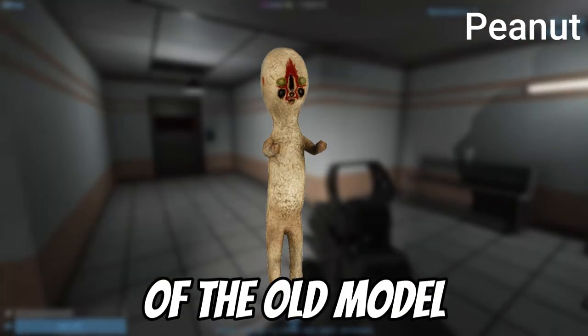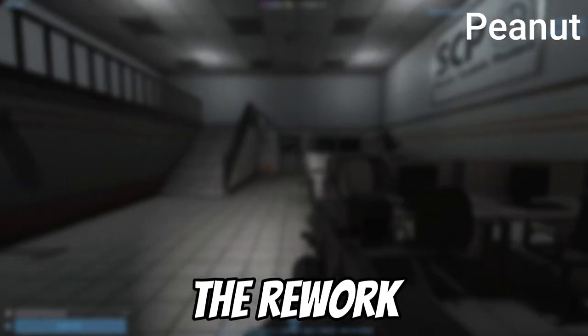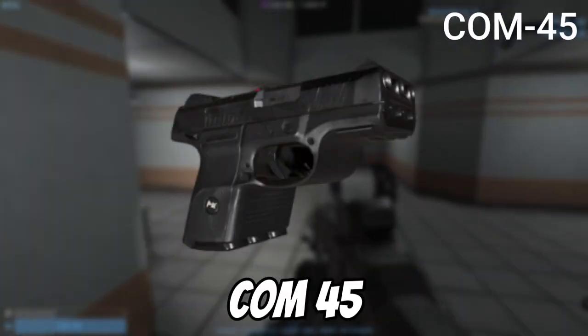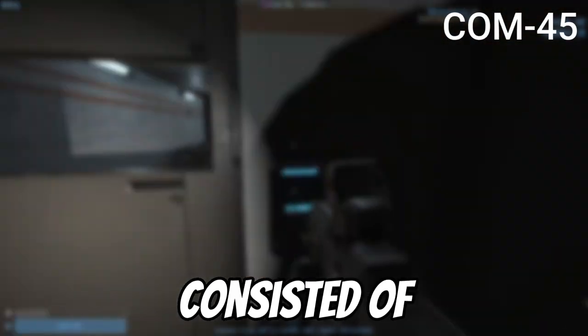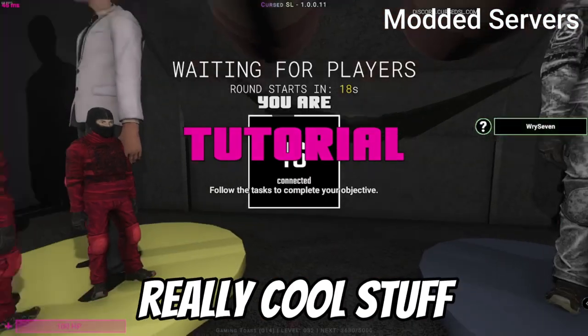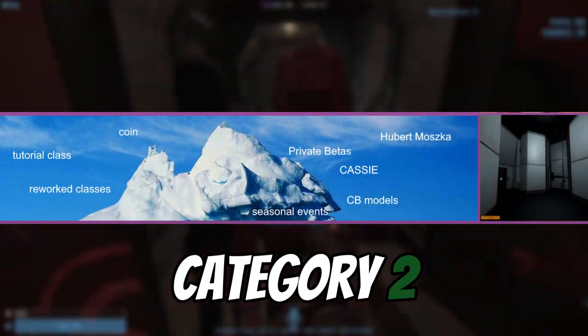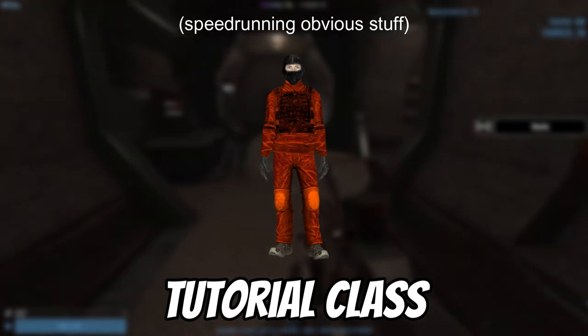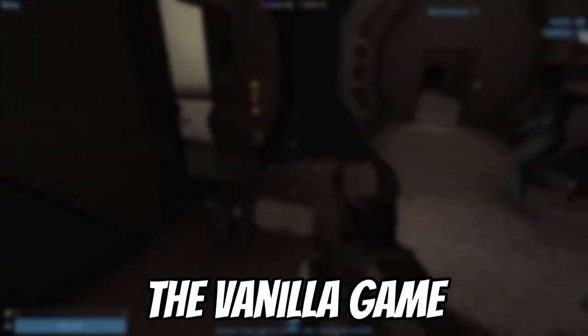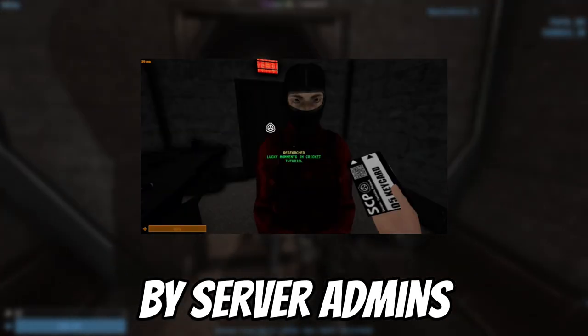Peanut was the nickname of the old model of 173 before the rework. Site02 is the official site SCPSL takes place in. COM45 is a difficult-to-obtain weapon consisting of three COM15s. D-Boys is the nickname for D-Class. You can code plugins for your server and do some really cool stuff. Tutorial class is an unused theme/person concept not in the vanilla game, and is often used by server admins or in custom plugins.